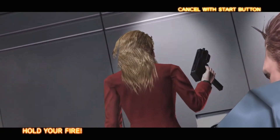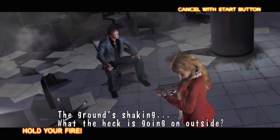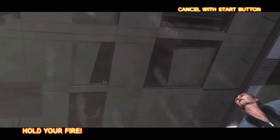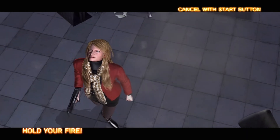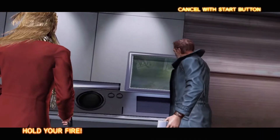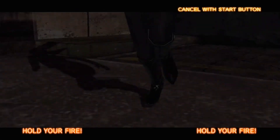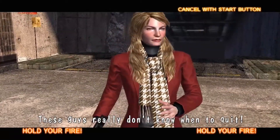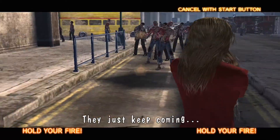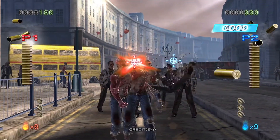The story is set after the events of House of the Dead 2 but before 3. AMS agents James Taylor and Kate Green get trapped in a building after the walls collapse as a result of an earthquake. The building is eventually overrun with creatures and zombies, and the two agents have to fight to survive. You can unlock House of the Dead 4 SP, or Special, which acts as a separate story containing only two chapters. It was a separate arcade game, and what made it special was that it was more like a ride that could spin around and shake.